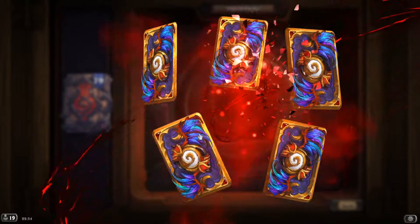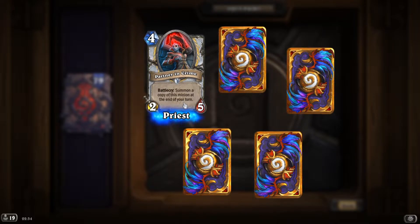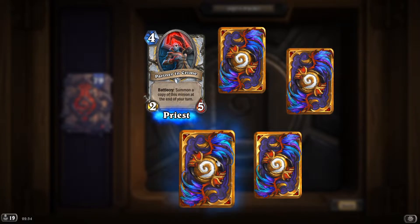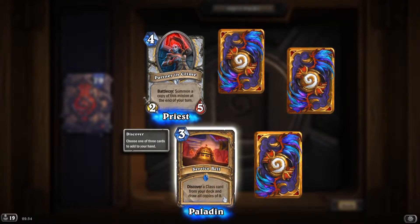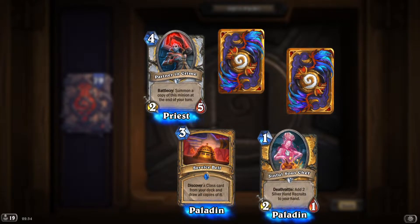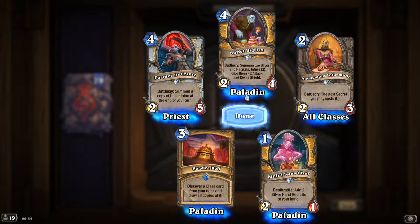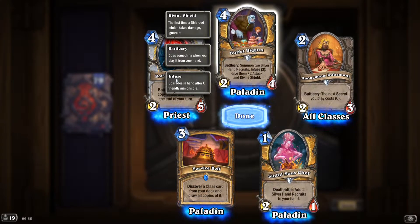'Partnering Crime': summon a copy of this minion at the end of your turn — could be salvageable, you summon two minions. 'Service Bill': discover a class card from your deck and draw all copies of it. 'Sinful Sauce Chef': add two Silver Hand Recruits to your hand. 'Buffet Biggin': summon two Silver Hand Recruits, infuse three to give them +2 attack and divine shield — that's a strong card!